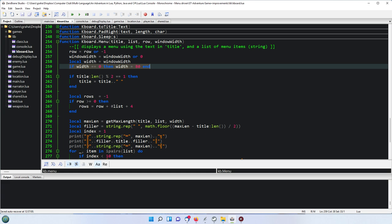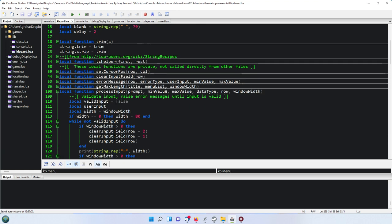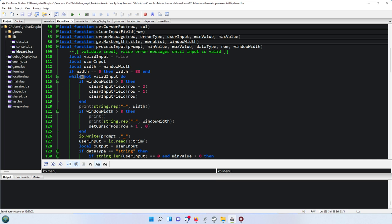It will use the default console size of 80 if not supplied. In process input I've now made it so that again if the width is 0 then the width is 80. There's an if statement so that it will only call clear input field if we are given a width greater than zero. If we're running in an IDE it will not try to clear a row, which would put out ANSI code characters that mess up your display. These will only run if you're actually running in a console, otherwise they won't.